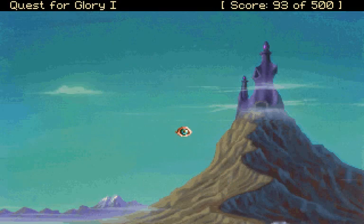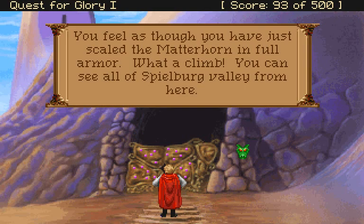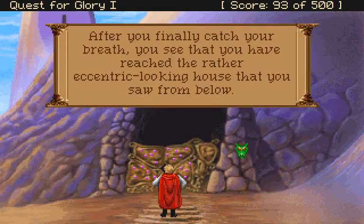Wow. Look how knackered he looks. He collapsed at the foot of the stairs - at the top of the stairs even. Look at this strange barrier with purple gemstones in it or something. You feel as if you've just scaled the Matterhorn in full armour. What a climb. You can see all of Spielberg Valley from here. After you finally catch your breath you see you've reached a rather eccentric looking house that you saw from below.